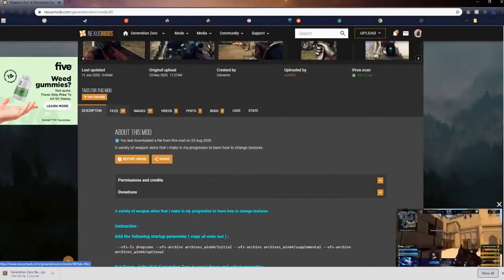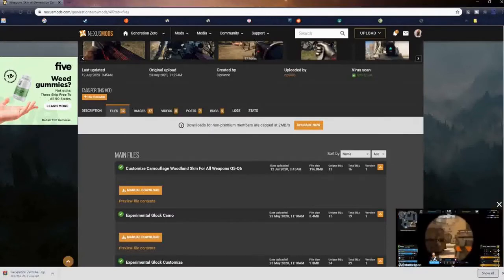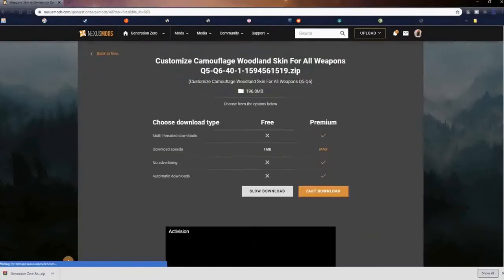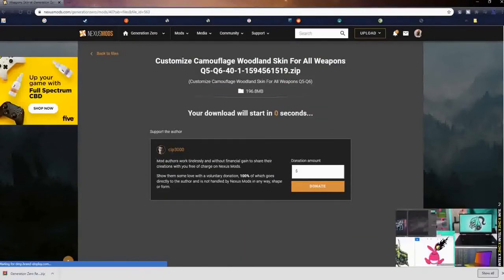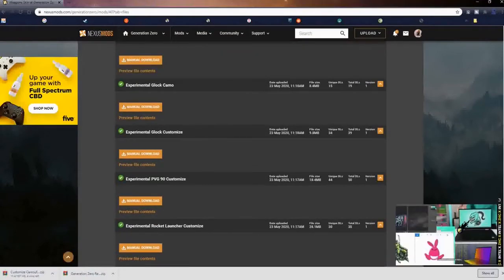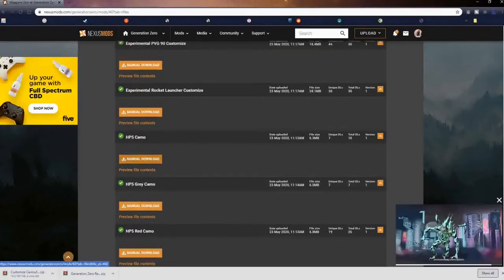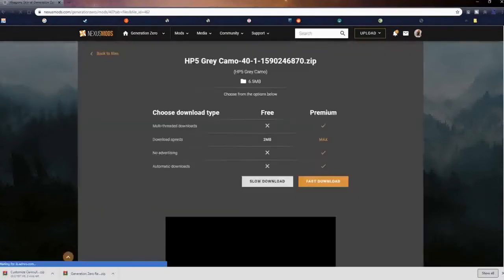He has other versions available — if you follow these instructions you can use any of them. You'll notice it's the same mod author and the same instructions. Again, if you follow those instructions, you're going to overwrite anything you've tried to load previously. We're going to explain in detail how to load these mods side by side without any game issues. We'll go to the Files tab, download our particulars, and also download the red camo for the HP-5, because I particularly like that.